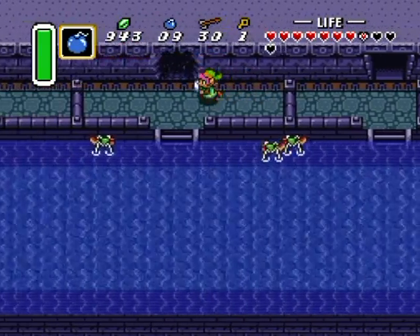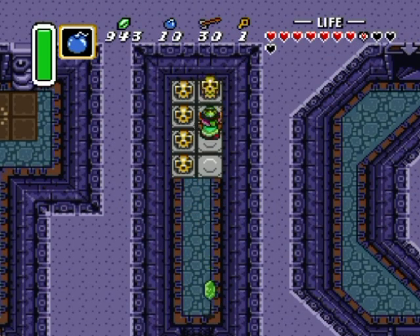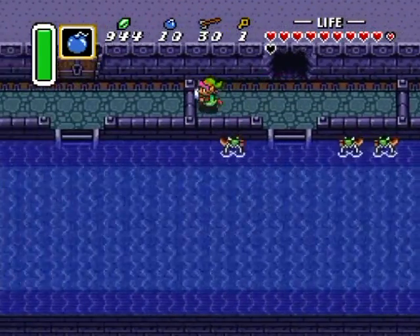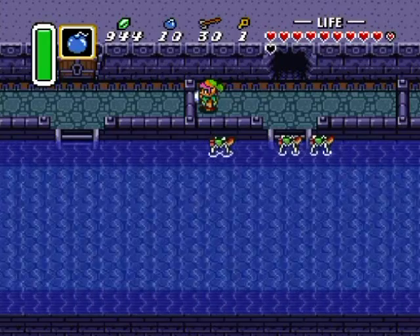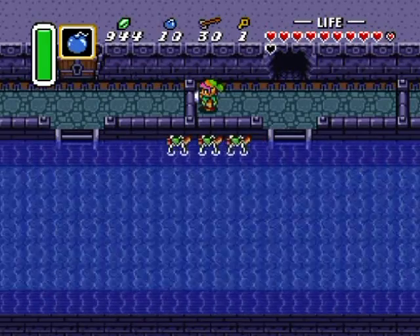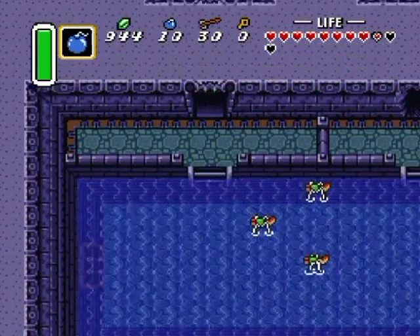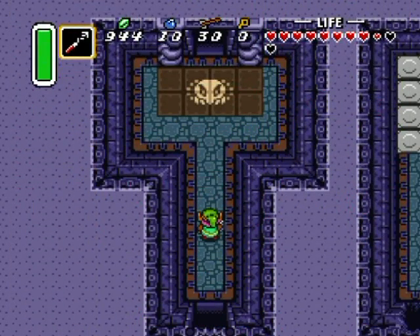I can use this room to resupply — for realsies. Please give me a fairy — a couple of hearts are fine too. As you can tell we're coming close to the boss; you can see the boss carpet over there. Those guys get stuck on stairs so it's safe to move. We need to get our trusty hookshot out because it's boss time.